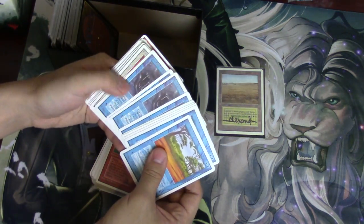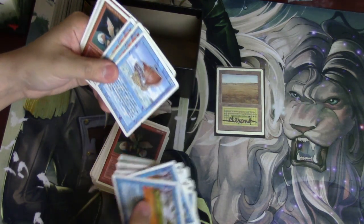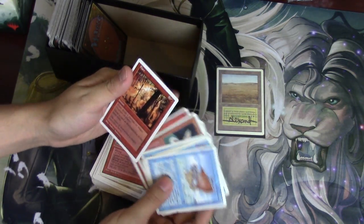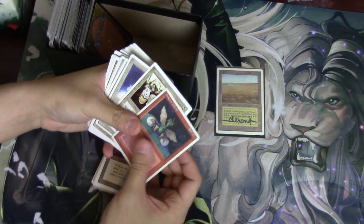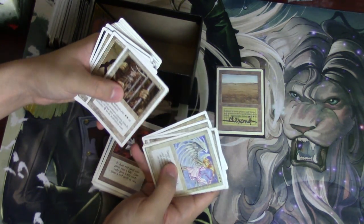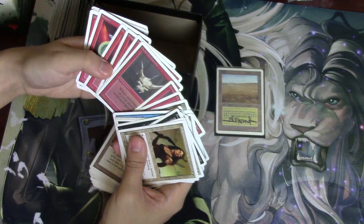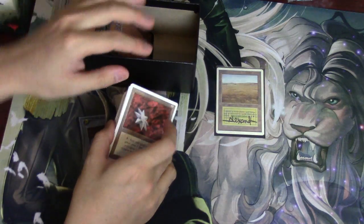Dragon Whelp — fantastic! Oh lord, that's a good card. Regenerate, Pirate Ship — Summon Ship. Dragon Whelp, Brothers of Fire, Flare. Divine Transformation is probably one of the prettiest cards in the game. Tarpan, Spell Blast. It's nice when you look at Unlimited — you can really tell it's so different from Revised.